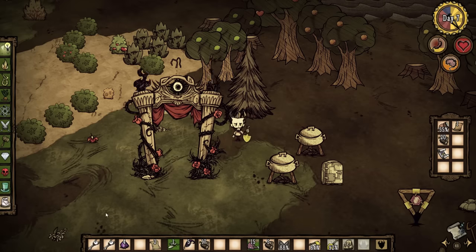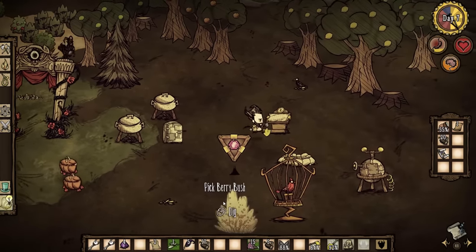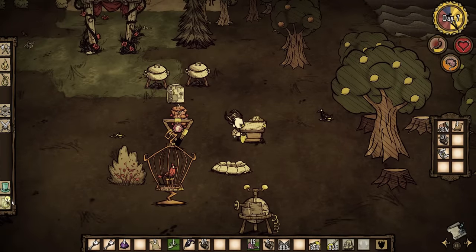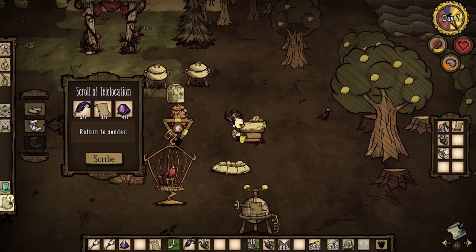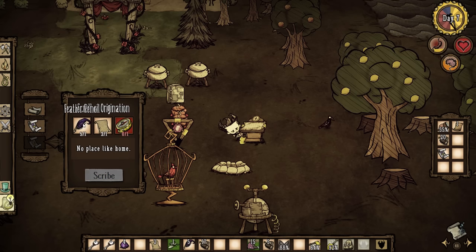In terms of these recipes, the cost varies depending upon the difficulty configured. When set to easy, the Scroll of Telelocation is available at the Cartographer's desk and requires one Feather Pencil, one Papyrus, and one Purple Gem, whereas the Scroll of Origination requires one Feather Pencil, one Papyrus, and one Compass.